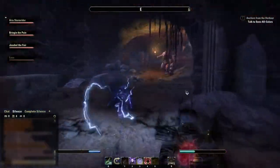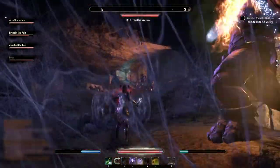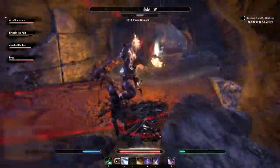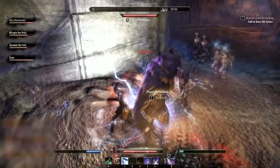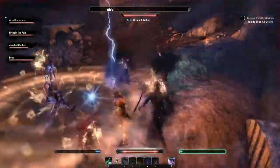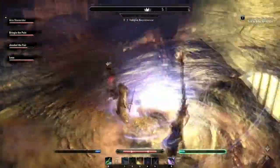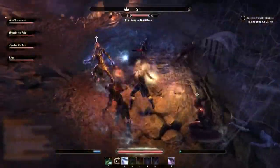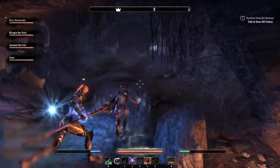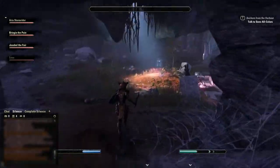Up here I recommend tanking the flash atronach by itself because those can get pretty nasty, but I pull the other group right behind them — it's manageable if you have the DPS and stuns for it. As a tank in this dungeon you really want to focus on the ones with shields because they'll do a charge that either one-shots your group members or knocks them down and gets them killed by something else.